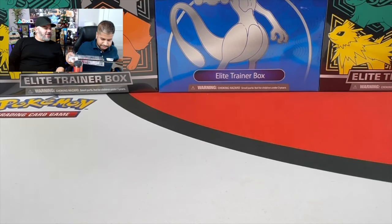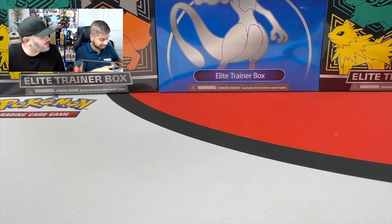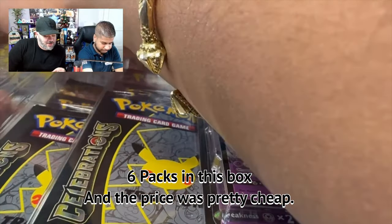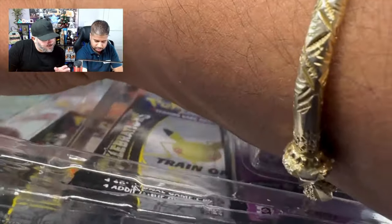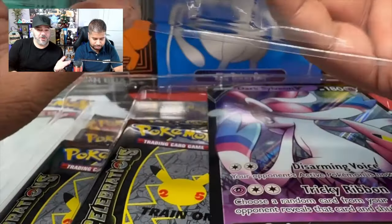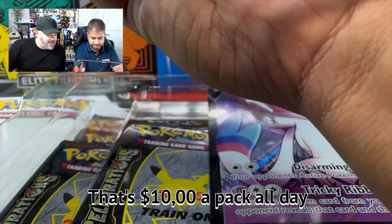There we go. Check that out, guys. Sick. It's really nice, actually. There's a big card in here. We're going to try not to damage the big card. So honestly, guys, there's six packs in this box and the price was pretty cheap — around $49.99 or even lower than that. So we said, you know what? Let's see what's in it. Plus, there's Celebration packs — that's $10 a pack all day. Exactly.